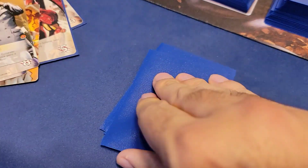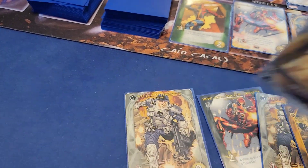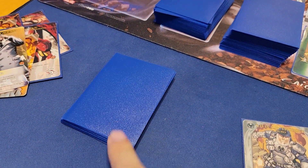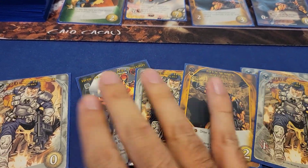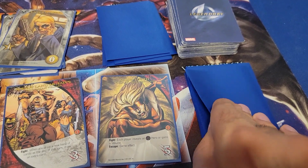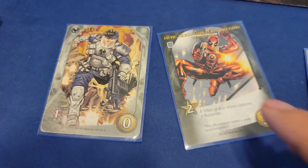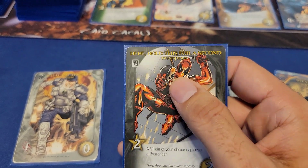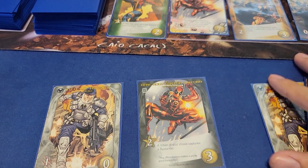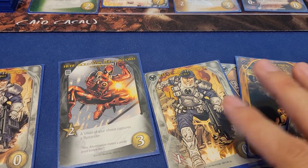I draw a new hand of six cards, shuffle when empty, and draw one more to complete six. We reveal and play the top card of the villain deck and it is a Scheme Twist — number four. And again, perfect timing: I have this Deadpool tech card in hand. Three out of four twists have come out while I had this card, so I prevented three potential wounds. I feel pretty comfortable and safe.